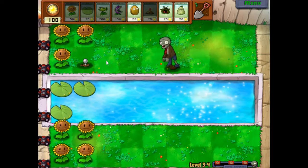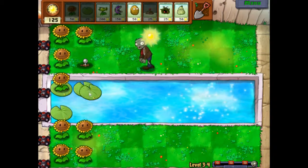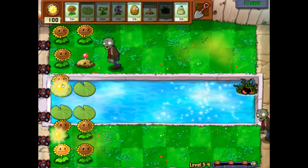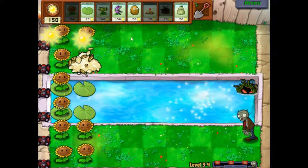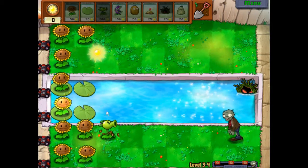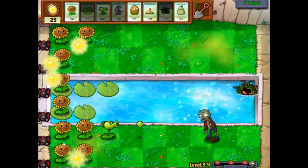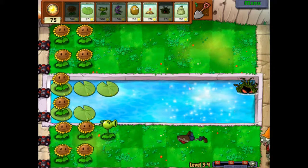I should have put that potato mine there so I can put my sunflower there — I'll just have to deal with the water when it's done. I'm going to put my kelp there. I probably could have put it back further, but that's okay — for early game it's not a big deal. I'll just put my repeater there for now. I could have put my kelp in this spot. No rush to kill the guys too soon; later in the level I'd want to put them up front.